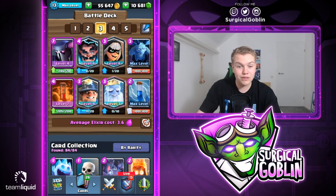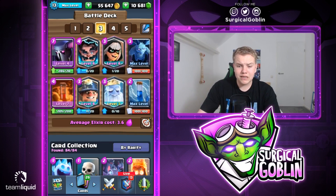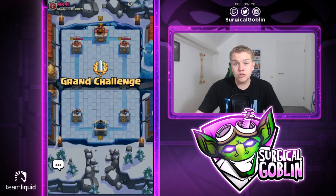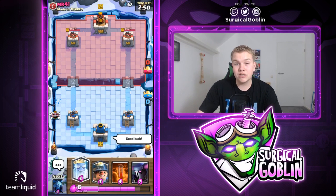I'll start with the number three deck - the PEKKA Bandit Royal Ghost deck - and then work my way up to number one, the Hog Three Musketeers deck. I'll move on to the next deck once I've won with the current one. So if I lose with the PEKKA deck I'll use it again, and then when I win I'll move on to the Graveyard deck.